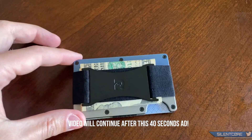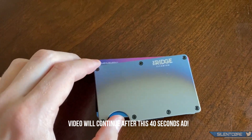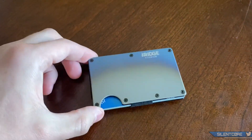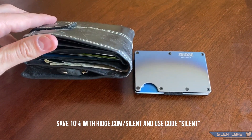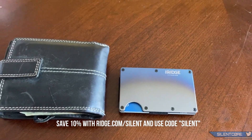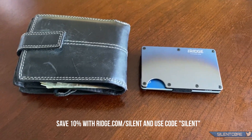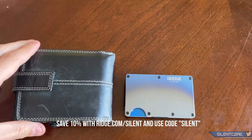Before we continue, I'd like to thank the Ridge Wallet for sponsoring this video. They reached out and decided it was time I upgraded my messy wallet. With their super sleek and lightweight design, there are over 30 colors available — I went with the burnt titanium design. These wallets hold up to 12 cards plus cash, feature RFID blocking technology, and come with a full refund if you don't love it within 45 days. With over 30,000 five-star reviews, you can get 10% off by going to ridge.com/silent and using code SILENT.